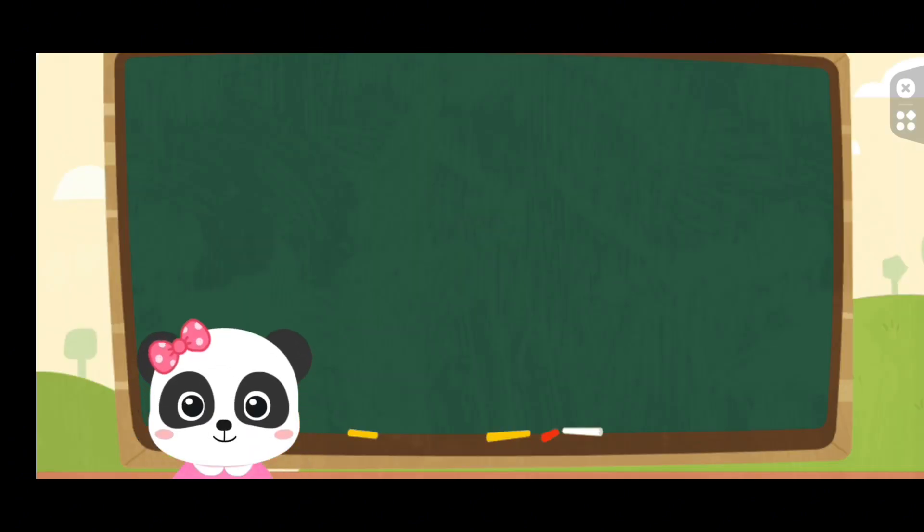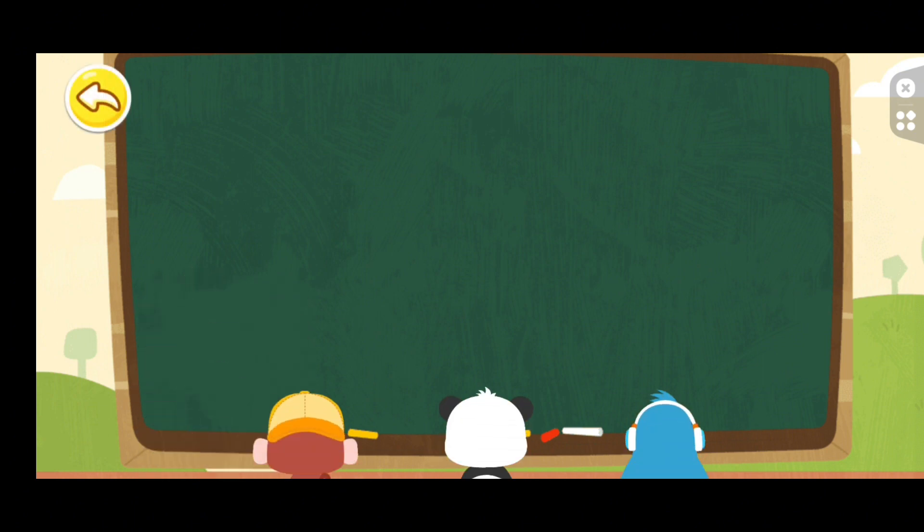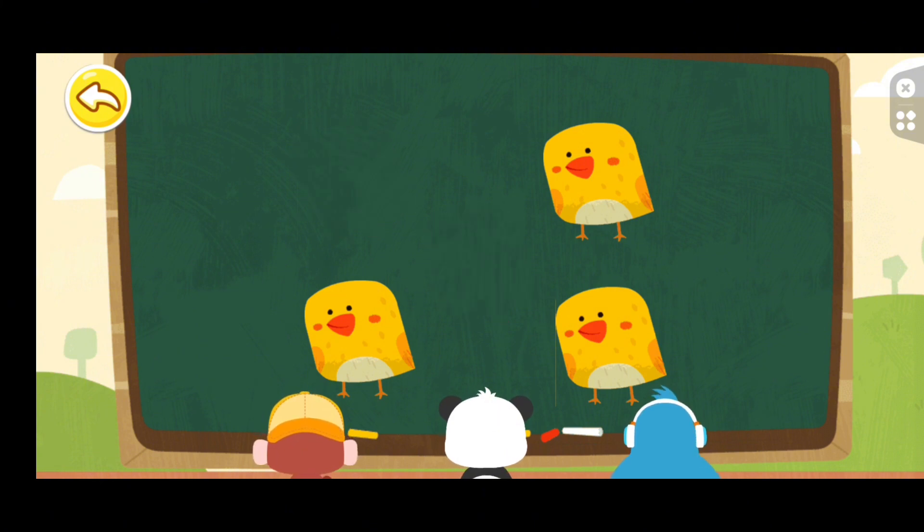How many chicks are there on the blackboard? One. Two. Three. Four. Five.